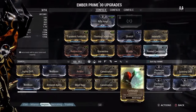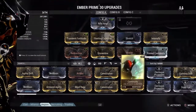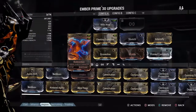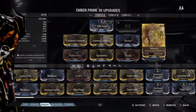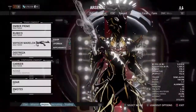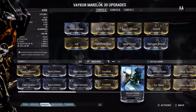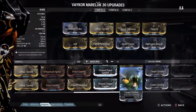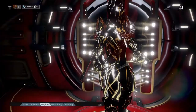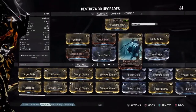No matter which frame you picked — Excalibur or any frame — Redirection, Vitality, Streamline, you can't go wrong with those. Intensify as well. Those are definitely the mods I suggest you pick first. For Secondaries, Hornet Strike if you found one, and Gunslinger if you found one as well. For Melees, Pressure Point — doesn't matter what the others are, just put Pressure Point on first.